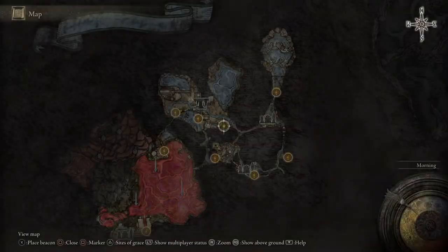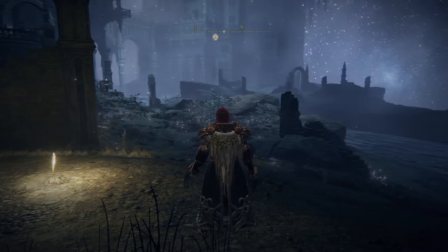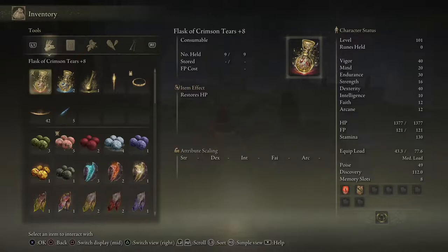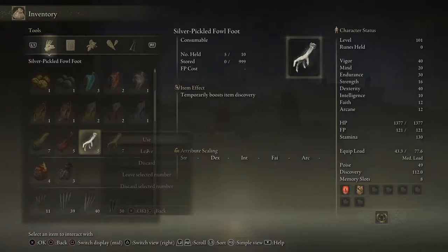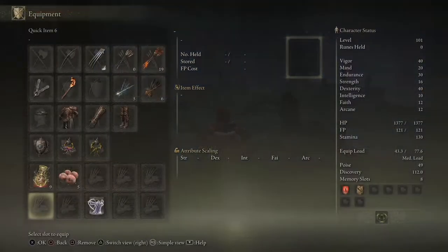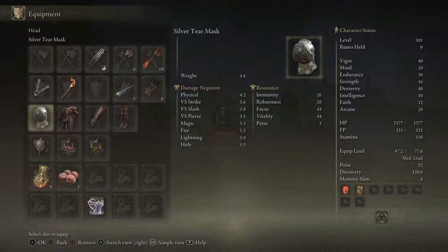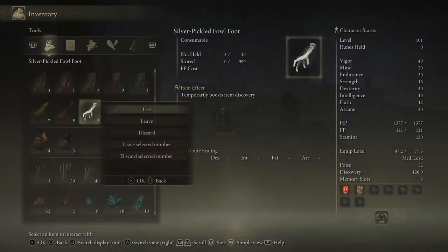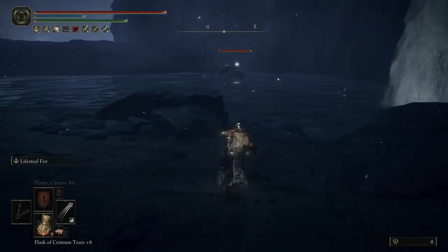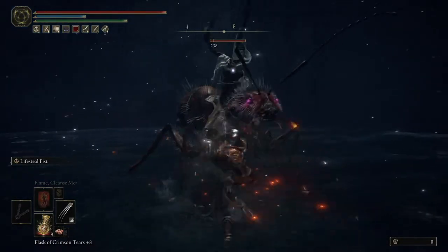Since we're here, we can farm for the armor maybe. What are our options? We have the helmet which boosts discovery, and we have that foul foot. Let's get the helmet first. Yeah, I think let's just do a round and see what drops for us before going back to the bonfire to reset.